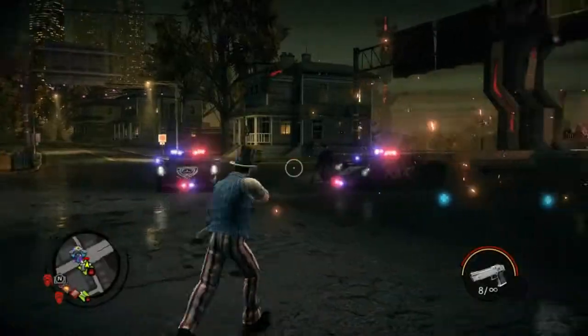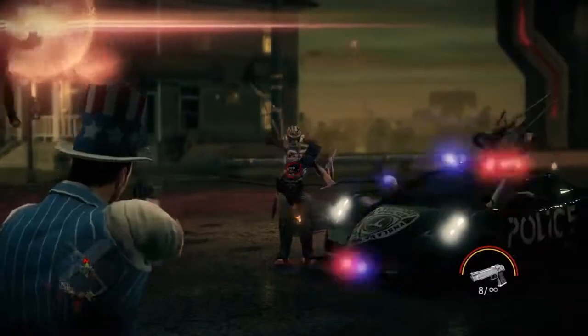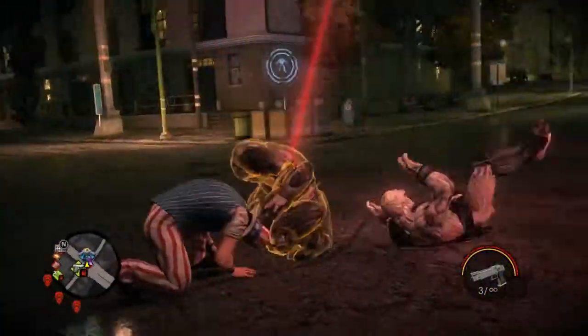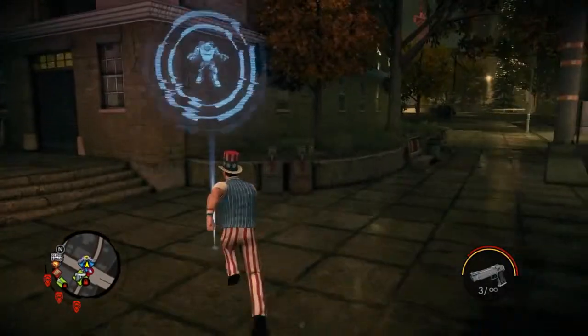And now we're going to show you another one of the big additions that we've made to Saints Row 4 — it's our new enemy type. Meet the Zin. This is an evil alien race that has invaded the Earth and abducted the President, along with other members of the Saints. But you're going to see a little bit more of them as we continue on as well.